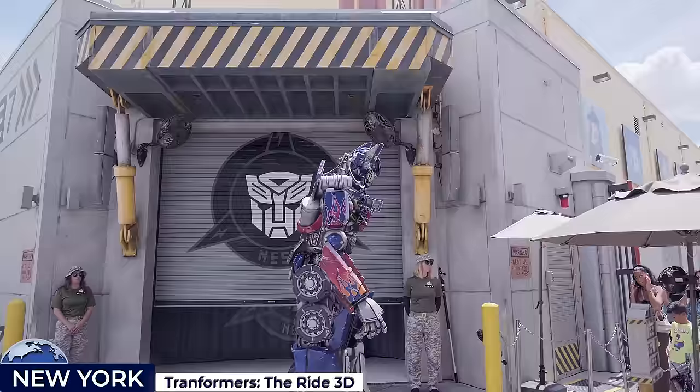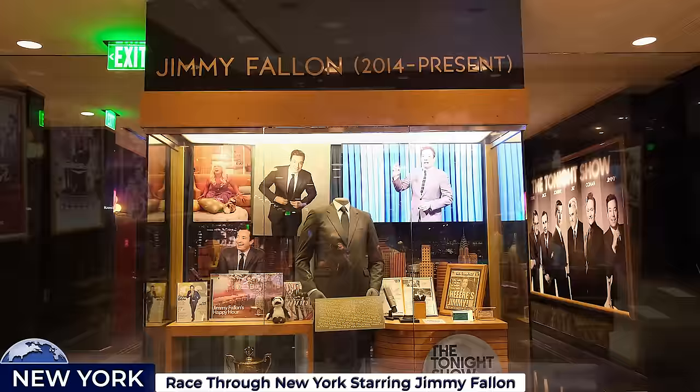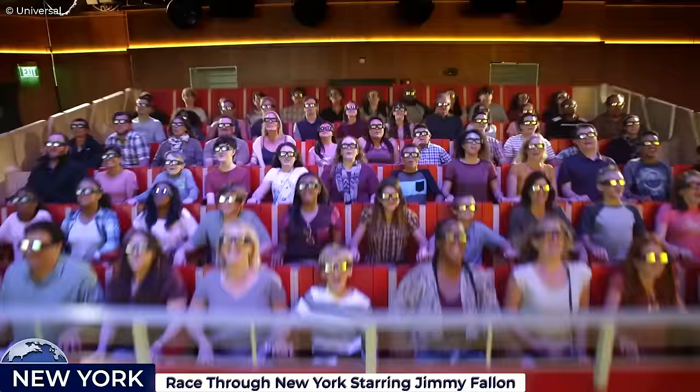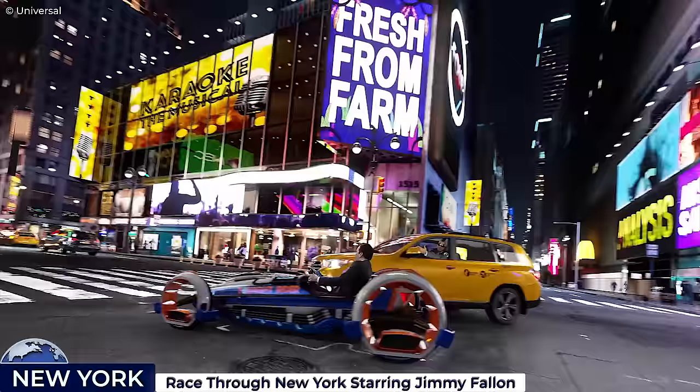Next we have the Race Through New York Starring Jimmy Fallon dynamic motion simulator ride. The pre-ride experience is as immersive and engaging as the main attraction itself, with memorabilia and history of the Tonight Show. On the upper level, there are occasional live performances from the Ragtime Girls Barbershop Quartet and appearances from Hashtag the Panda. For the main ride, guests find themselves seated in a flying theatre for a 3D motion simulator experience that mimics the movements of a high-speed chase darting around famous landmarks through, below and above New York City — extending the chase to the moon and back.